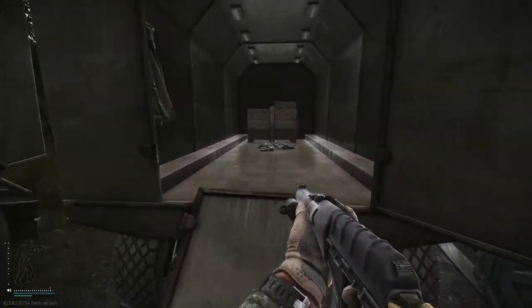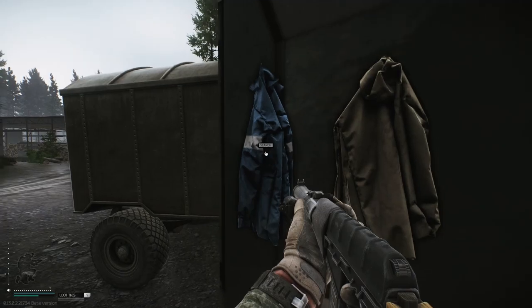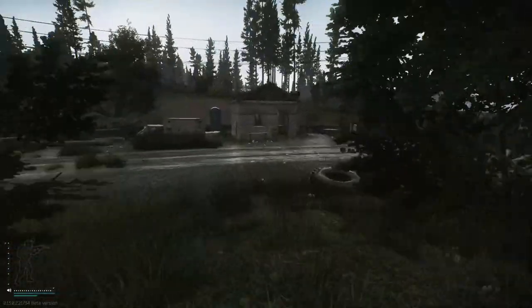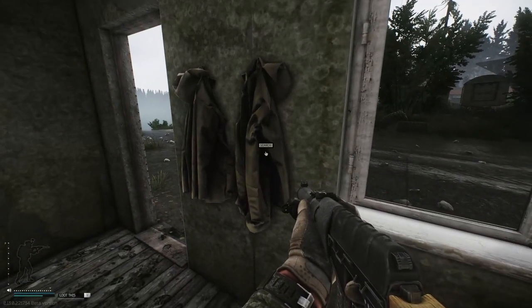From here we get up to this trailer, crouch to go inside, and inside you're going to find two more jackets. Next we hit up this building and you're going to find one coat there and then two more on the wall.